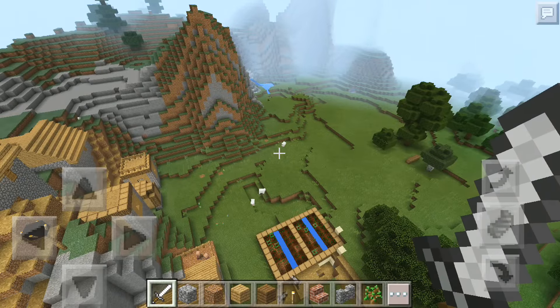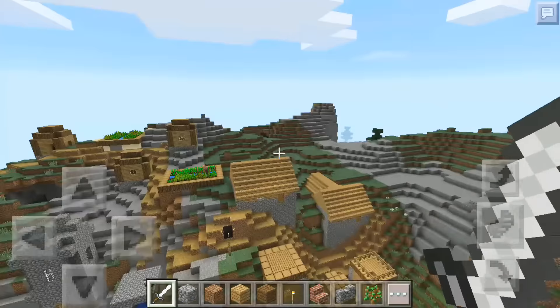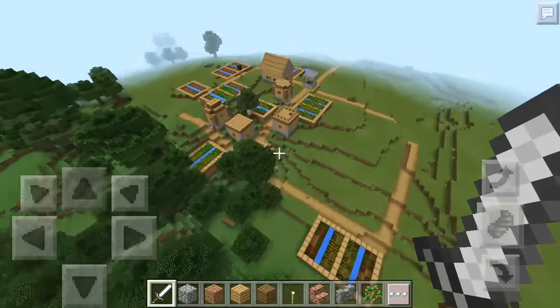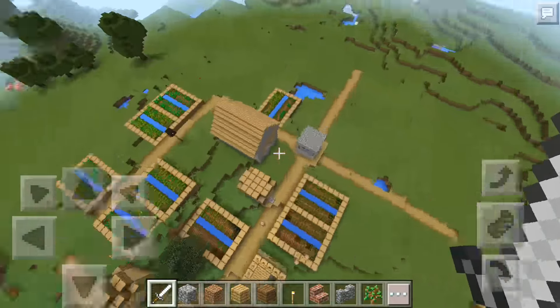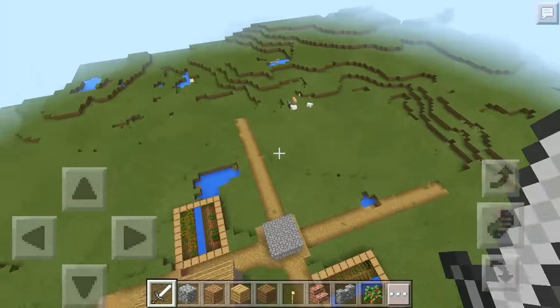Because it's right next to spawn, it's just so good. There's a village at spawn — you can have a house here and survive the night. There's a second village too, but I don't think there's a blacksmith in this one. There isn't, but you can get all the crops from it.